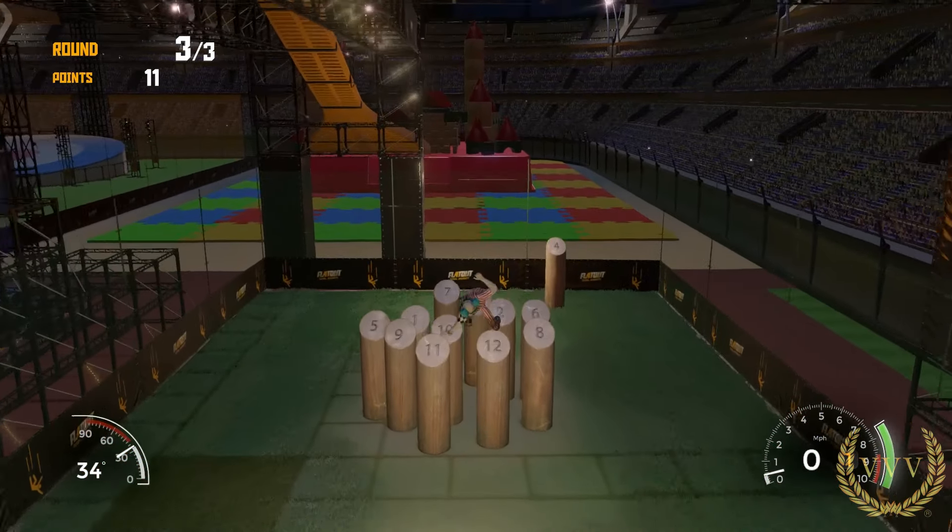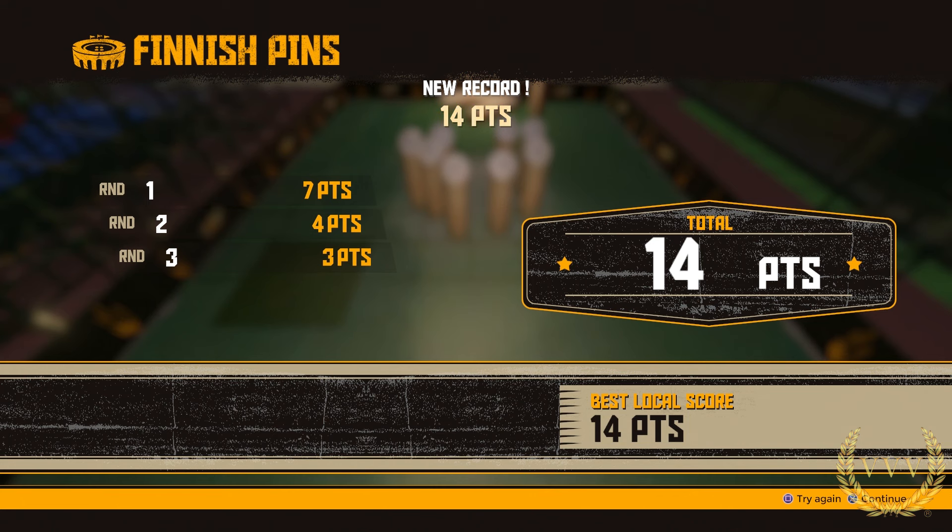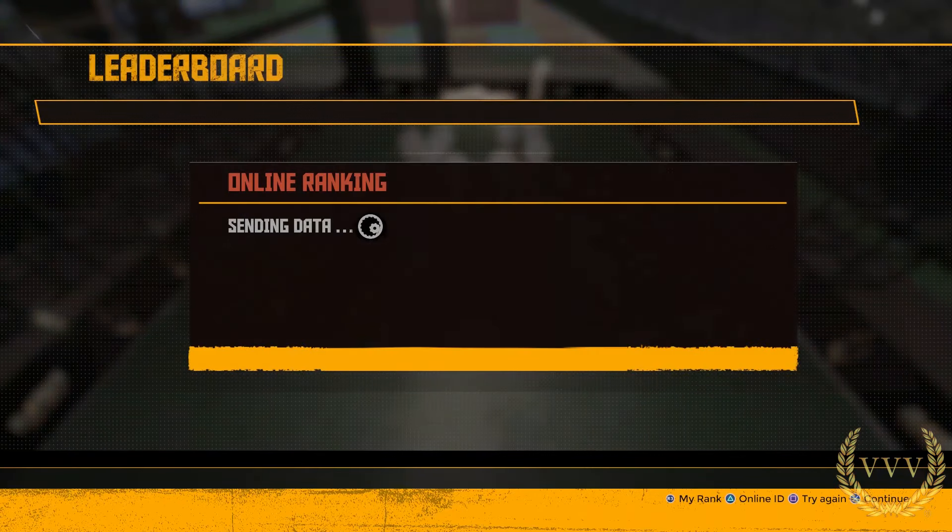This is a tricky mode — the idea is to score 25 points exactly, and not a point over, so it takes a lot of practice and mastering to get this one right. That's 14 points in total, so we're going to move on to the final stunt for this first video looking at the stunt mode for FlatOut 4.